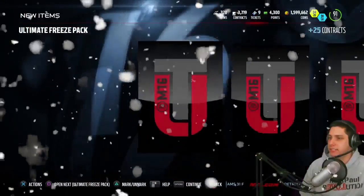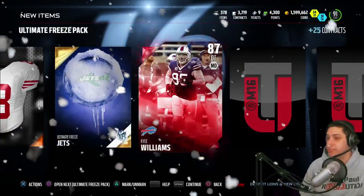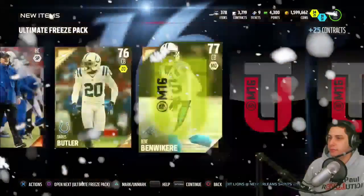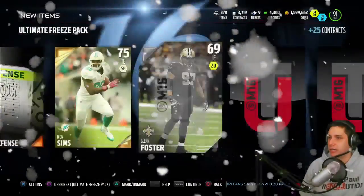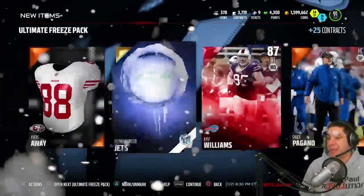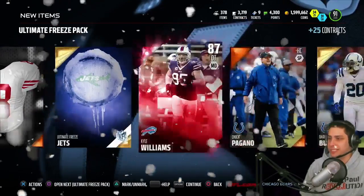Next pack — come on, baby! Ultimate Freeze for the Jets. Kyle Williams at D-tackle, that's the second elite. Darius Butler — at least we're getting a couple of elite players, though it's definitely not worth it so far. Colin Kaepernick. We still haven't gotten a duplicate with these team collectibles, but we need something better.